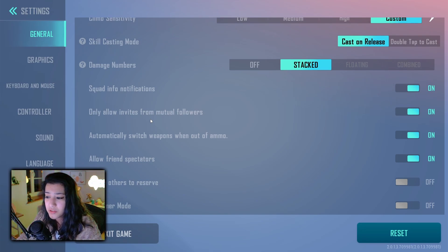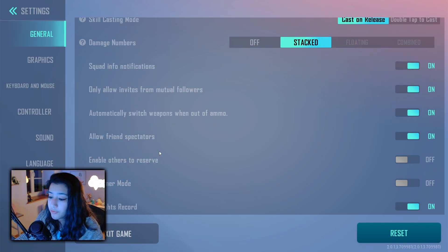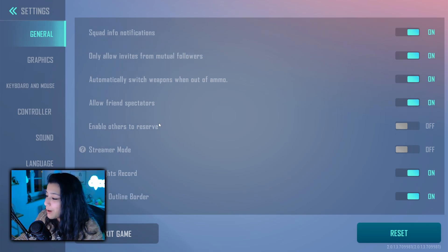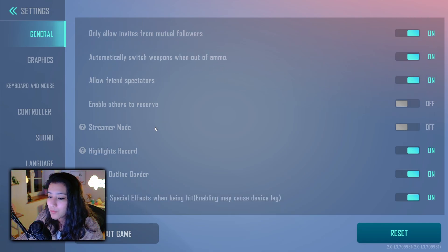I have 'only allow invites from mutual followers' on, because otherwise people can invite you to the lobby and I find that annoying. Auto switch weapons when out of ammo should be on, especially if you're new to shooter games. Allow spectators is on for me — unless you're shy. Enable others to reserve spots I have turned off as it's not necessary. Streamer mode is off, highlights records is on.